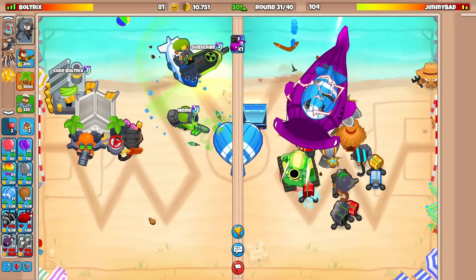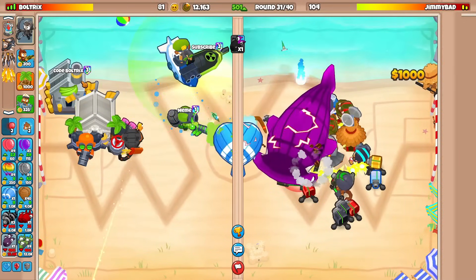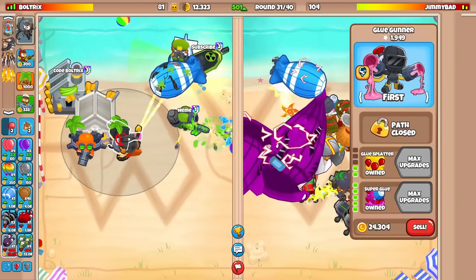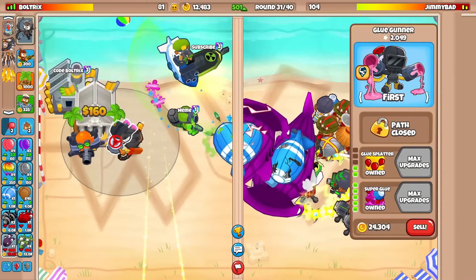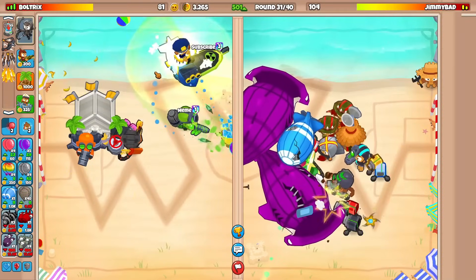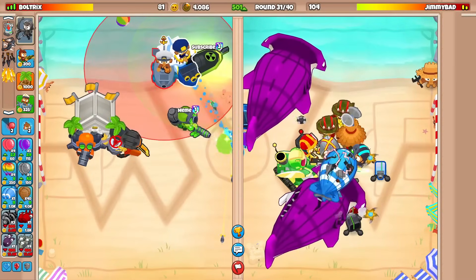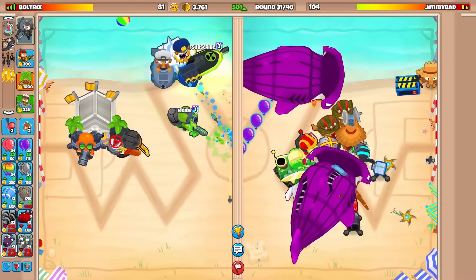Just to really show him: hey, you're not defending, you've gotta counter. I kind of hope he counters, but if he sends DDTs we know we can defend with the super glue. Going to sell this and go for a Sub Commander to help us out. There's really nothing he can do here.